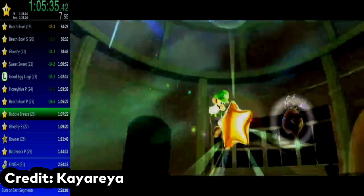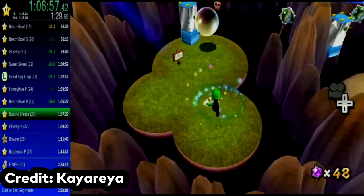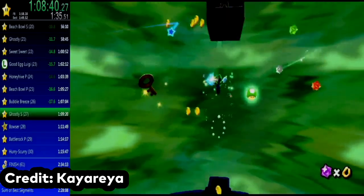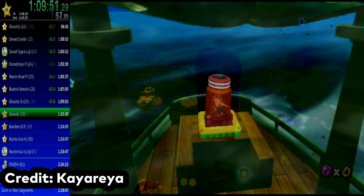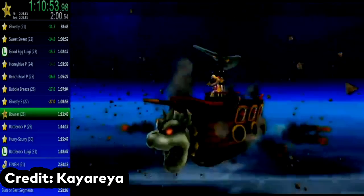Caio Rea then completes the fast faux comet in Beach Bowl before going to Bubble Breeze, using the same method that Giselle used to skip the second portion of the level. In Ghostly Secret, Caio Rea fumbles a little with the autoscroller skip that Giselle also used, but picks up the pace and collects the star. In Bowser Jr.'s Airship Armada, Caio Rea's route is the same as Giselle's, and he goes on to defeat Bowser Jr. and collects the fourth Grand Star.